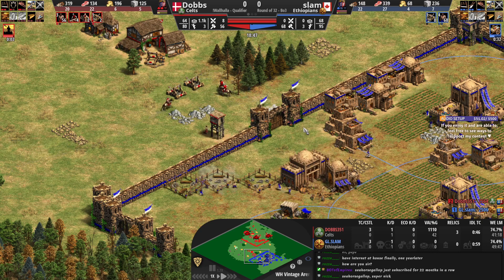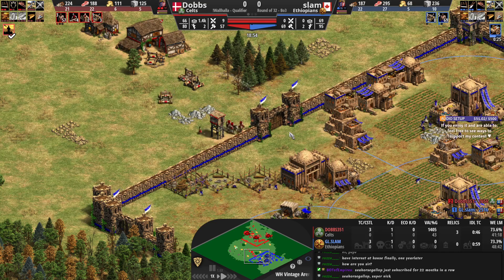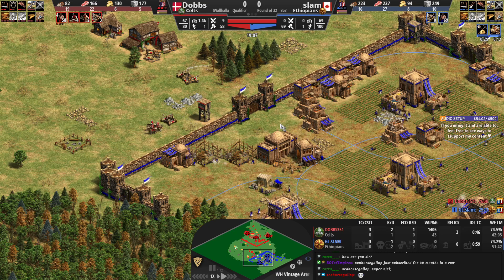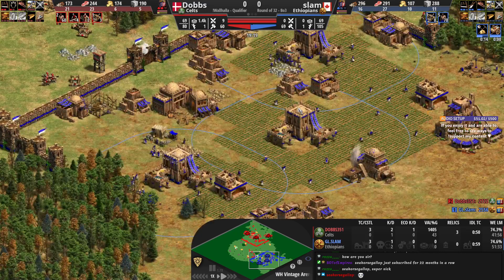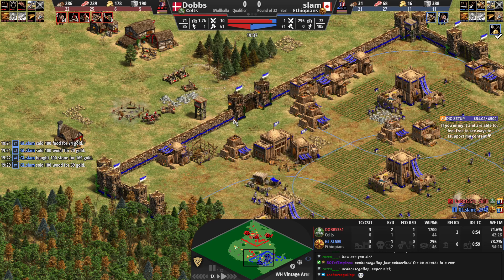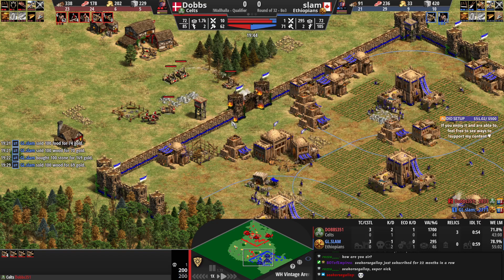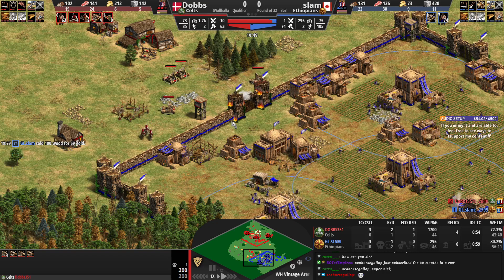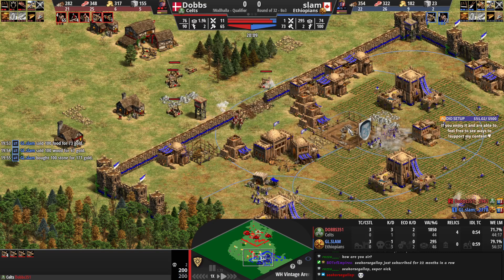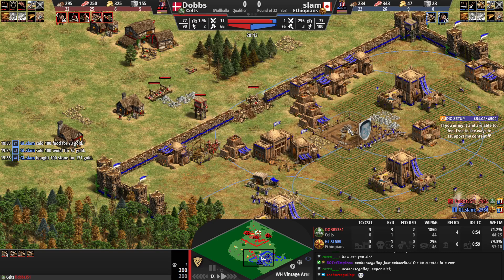Fantastic pressure from Dobbs. With 25% faster attacking siege, he's got three Mangonels. He did fall behind the villager count quite a bit — Slam is 12 villages ahead. Both players already have Wheelbarrow, and Slam's going for Handcart, so his economy is going to be much stronger. It will be pretty difficult for Dobbs to defend in Castle Age — there's nothing about Slam's siege that's going to be better, it's actually going to be much worse because of the faster attacking rate for Celts.